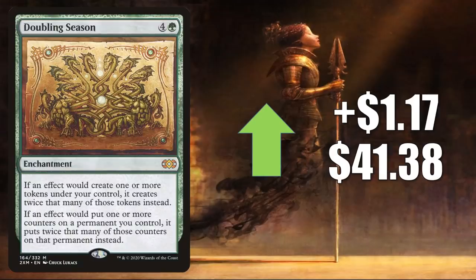Doubling Season, another Double Masters card, goes up $1.70 to $41.38. Highly played Commander card all over the format — in popular builds like Atraxa Praetors' Voice and much more, also seeing increased play in new builds like Hamza Guardian of Arashin. But again, like a lot of the cards we're talking about today, this could be getting a push from those Kaldheim previews — you may have noticed a lot of the cards we've already talked about either create tokens or give counters, and we've only scratched the surface as to what's actually in the Kaldheim set.